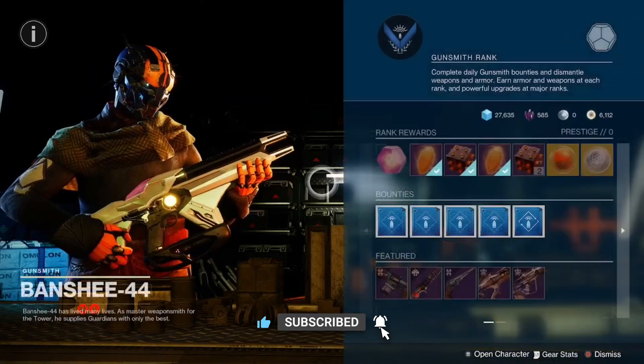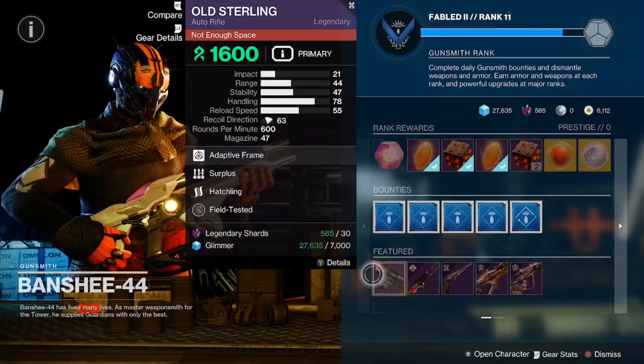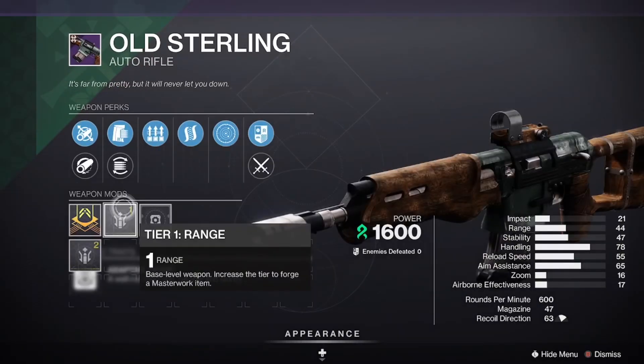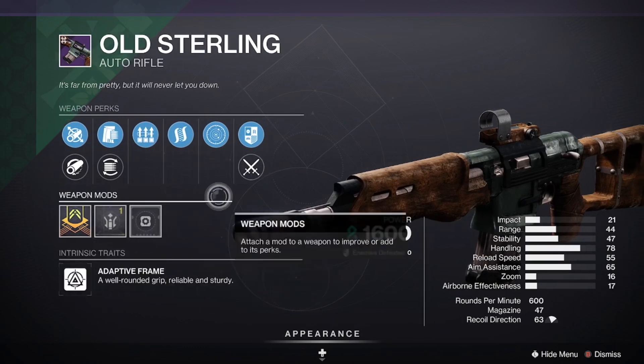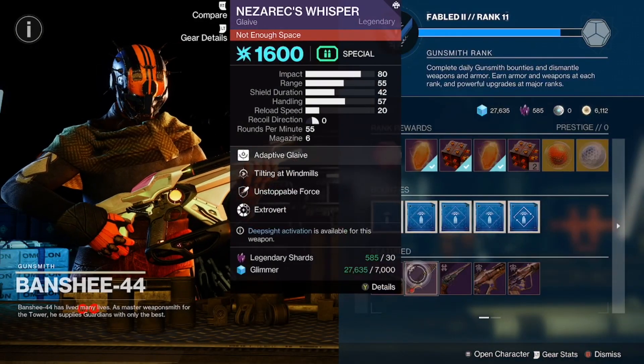Guardians, what is up — back here with your feature reroll for the day. We got the Old Sterling with Hatchling Surplus coming in with a Range masterwork — good roll here for the Old Sterling. We got Nezarek's Whisper with Unstoppable Force.